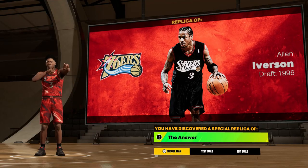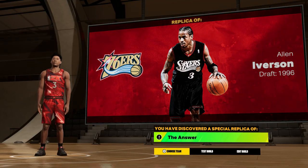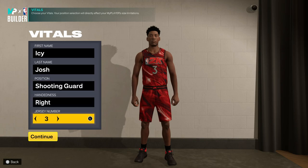Today I'm going to show you guys how to get the Allen Iverson replica build in NBA 2K23. For the position, you want to go with shooting guard and make sure you choose number three as the jersey number.